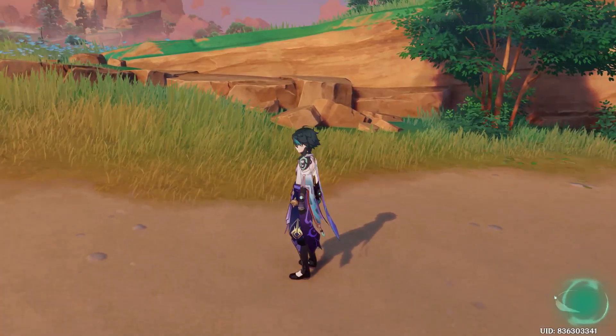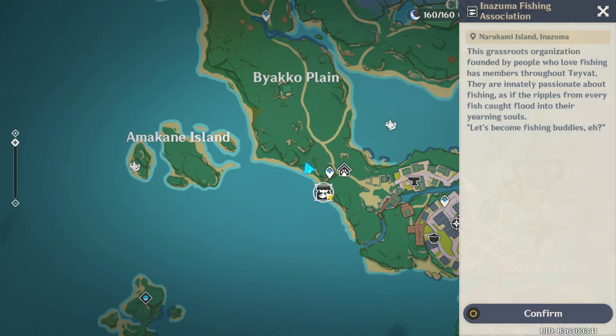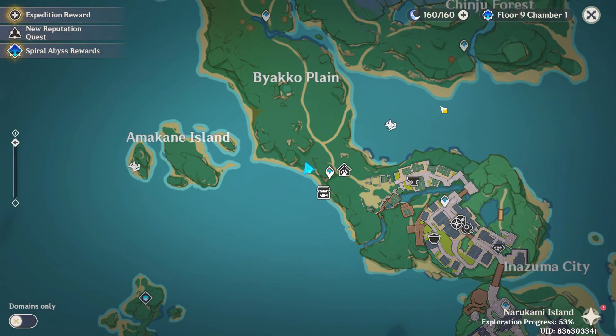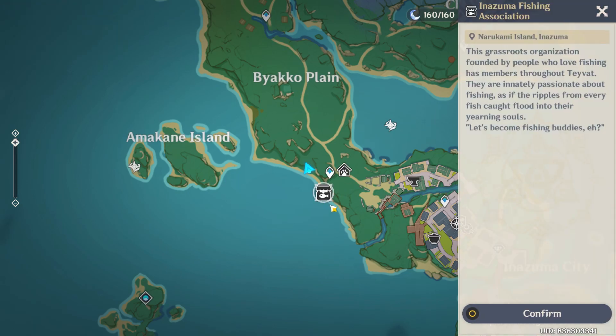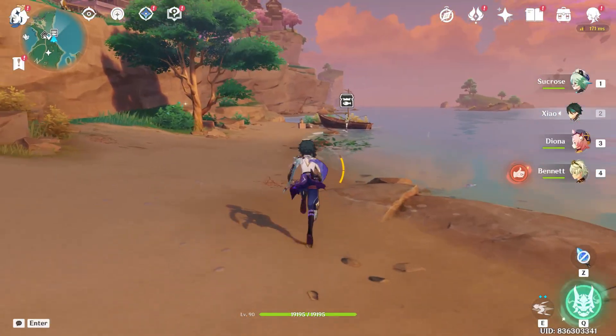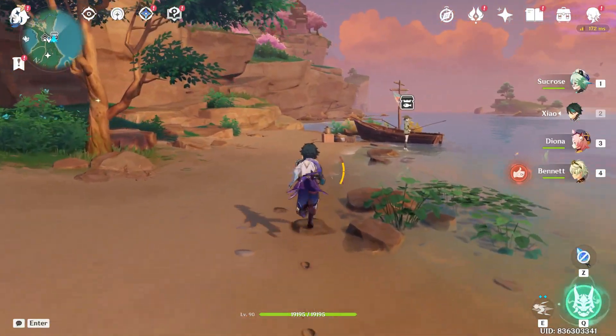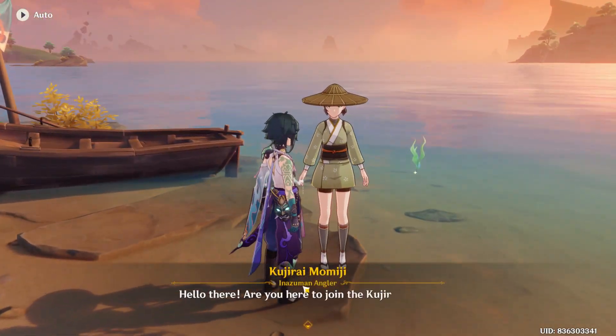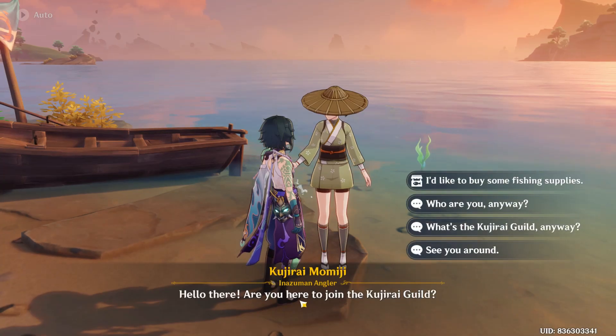First, just launch your game on the Epic Games launcher. Once your game is open, open your map and find the symbol for the Fishing Association. Then travel to the enemy village, find it, go near it, and approach it.